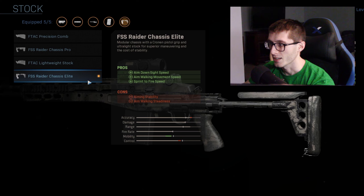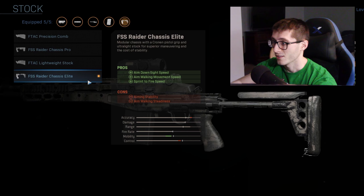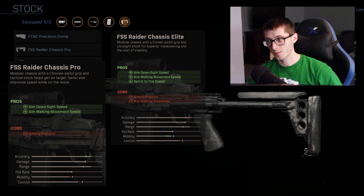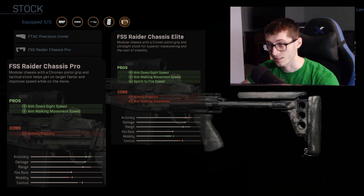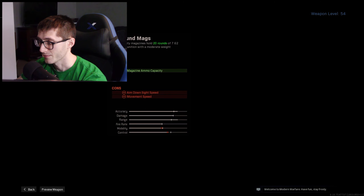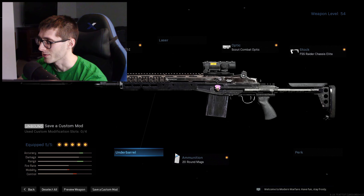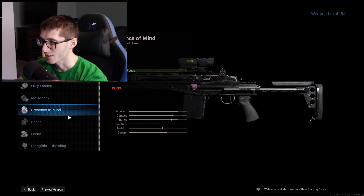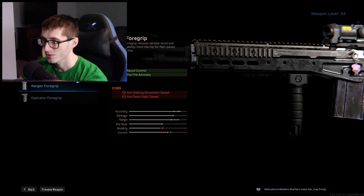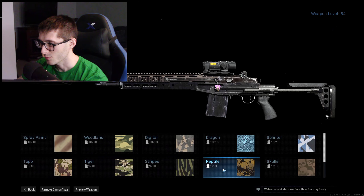For the stock, we got the last one — you gotta level up a lot to get it, but it gives you all the stats you need. I was using the chassis pro for most of my gameplay because I didn't even have this unlocked, but once you get it, slap it on. Then I got the 20-round mag — the underbarrel you don't necessarily need, but you kind of need the mag. It's so important.